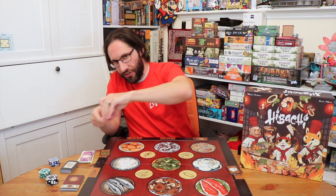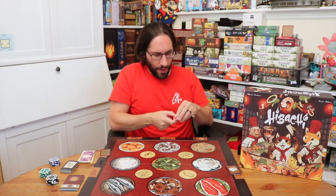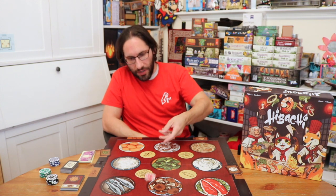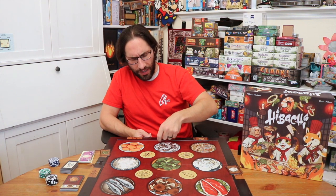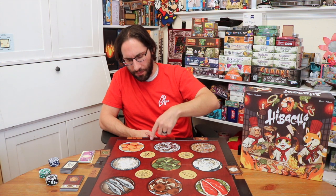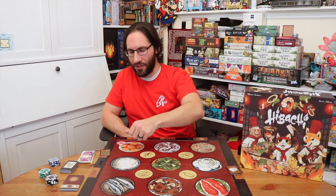Once those are laid out, players have their tokens. In a two or three player game you're going to throw four of these, and in a four-player game you throw three. You're going to stand behind the line and toss them onto the table. This is actually a double-level board, so they'll bounce off the sides. You can still toss them and miss, but it's a nice little nuance — it's a little bit more than just having a flat table, and from a dexterity game perspective, I appreciate that.